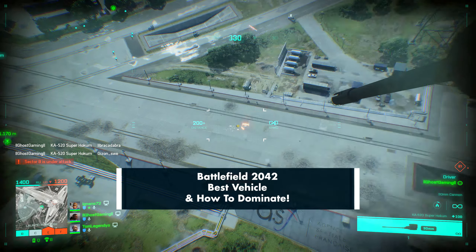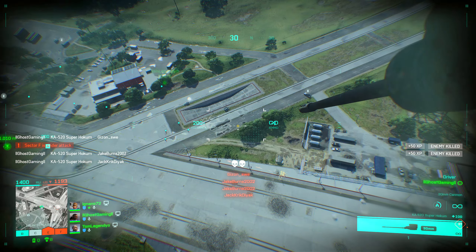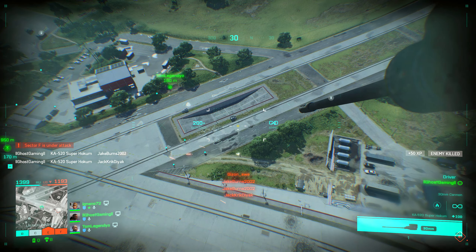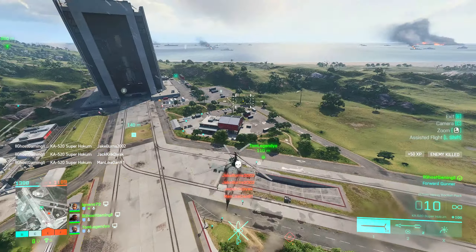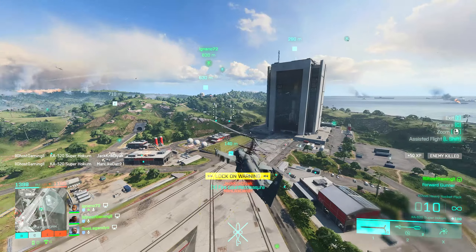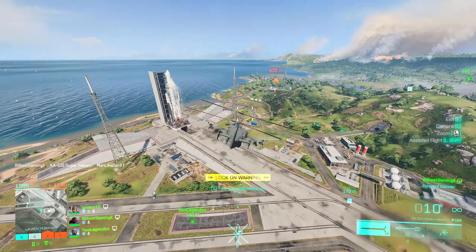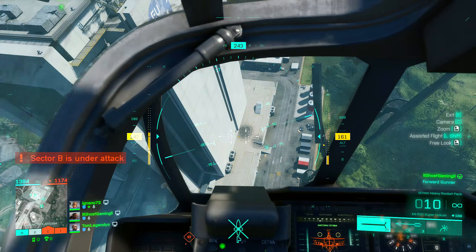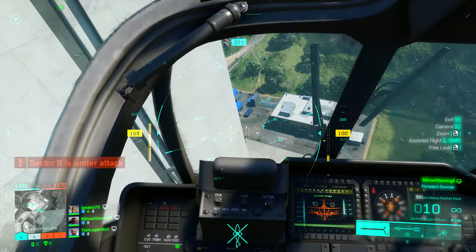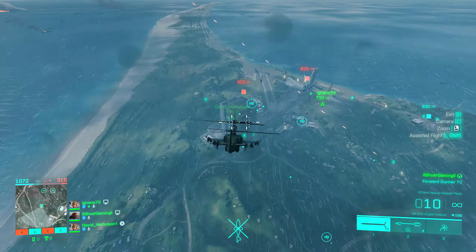I'm not sure why this is, but in 2042 it seems that nobody ever wants to hop in the gunner seat when I pilot the attack heli. Despite the fact I'm in a full squad, I'm almost always alone in the sky, and if somebody does spawn in, it's usually just a parachute onto a rooftop. That basically leaves me to take care of both the pilot seat and the gunner seat, and do what is called seat switching, because when it comes to farming infantry, the gunner seat is the bread and butter of the attack helicopter.